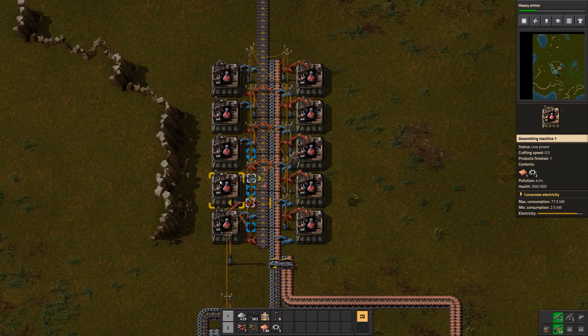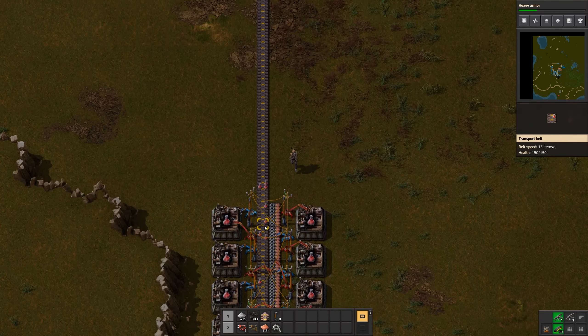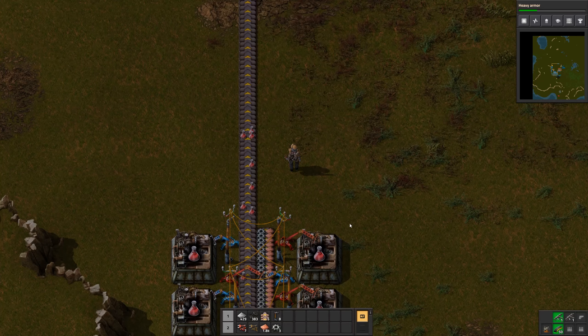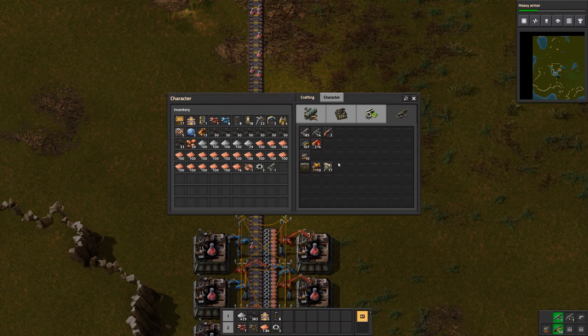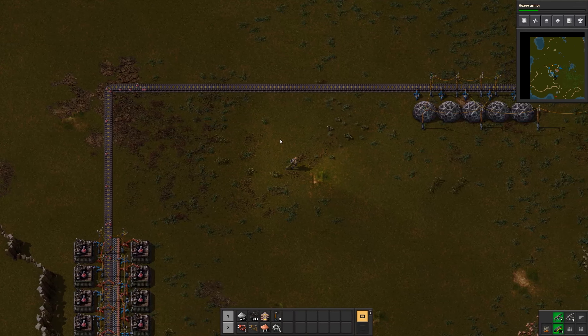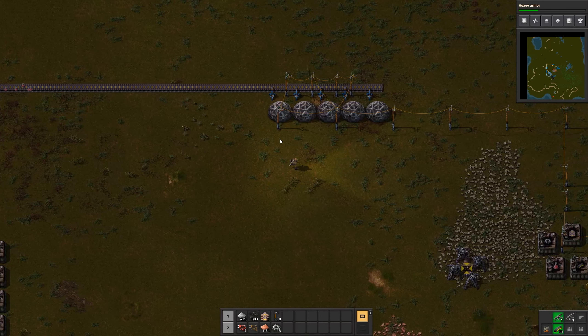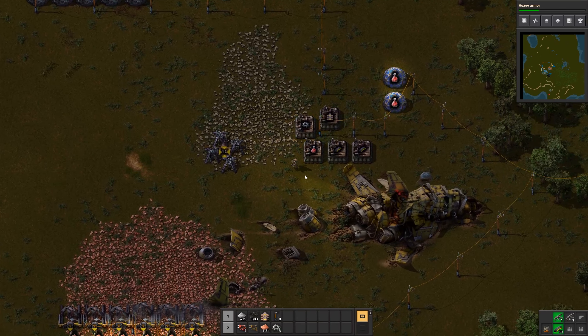Production has now started and as we can see the science packs are being produced. We can upgrade these assembling machines later - we have fast enough inserters now. Our first automated science packs are coming out and the character is probably pretty happy. They're being brought over to the lab, and thus we have finally automated research - at least for the red science pack.